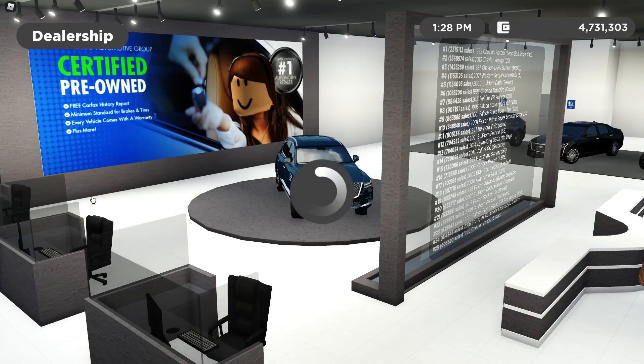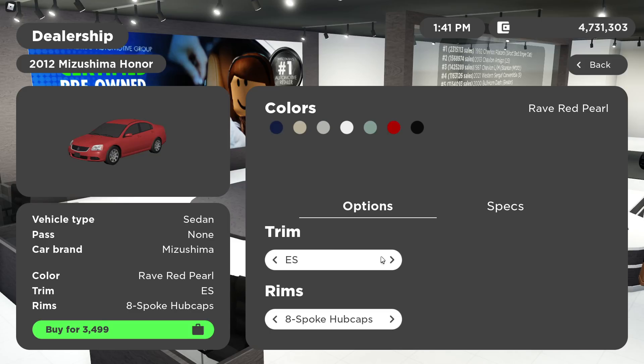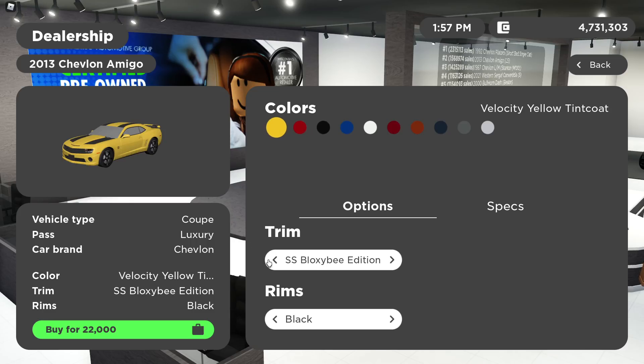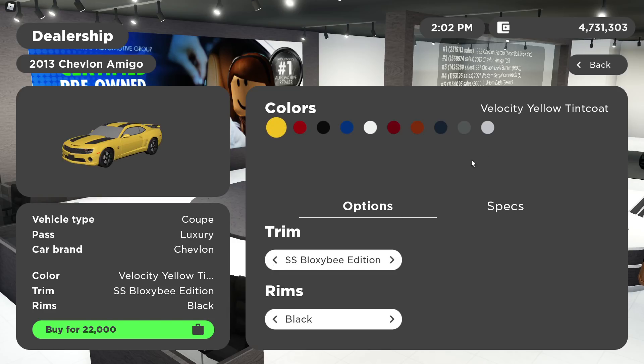Then there's the Cadillac Escalade with Base, Platinum XXT, Base XXT, Platinum Premium, Base Hybrid, Platinum Hybrid, Premium Extended, and Base trims. Now we have the 2012 Mitsubishi Galant with ES, FE, Rally Art — which seems like it has tinted everything and the windows look more realistic — and SE. For the Camaro there's just new trims: the Block CB Edition has some spoilers, and then the Fire Rims Edition which is another SS model.